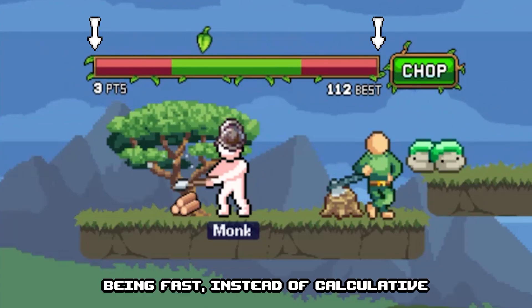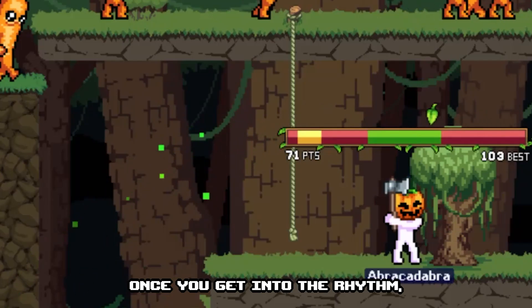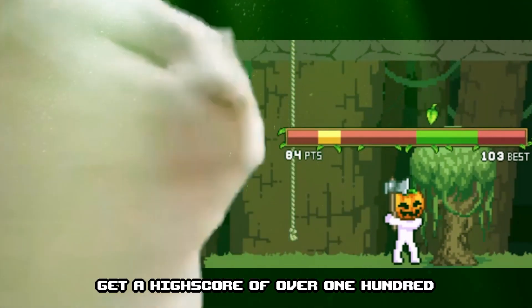The arrow will speed up depending on how many times it has hit a side. Thus, being fast instead of calculative has its benefits. Once you get into the rhythm, you should be able to comfortably hit a fast succession. Train this to easily get a high score of over 100.